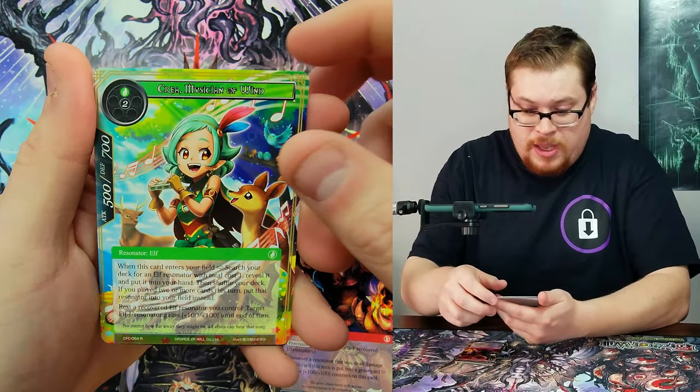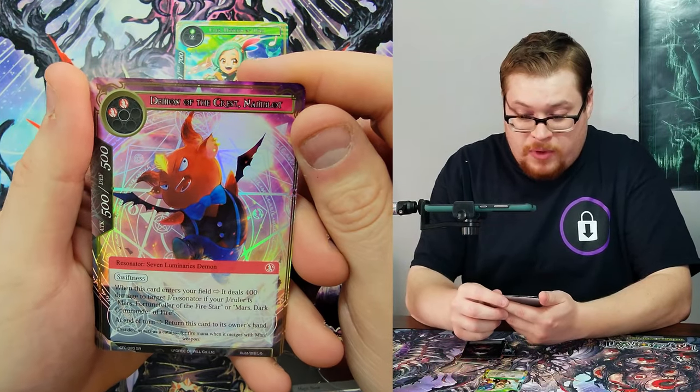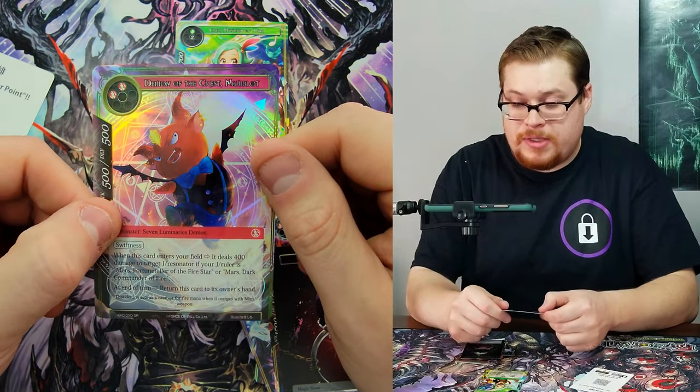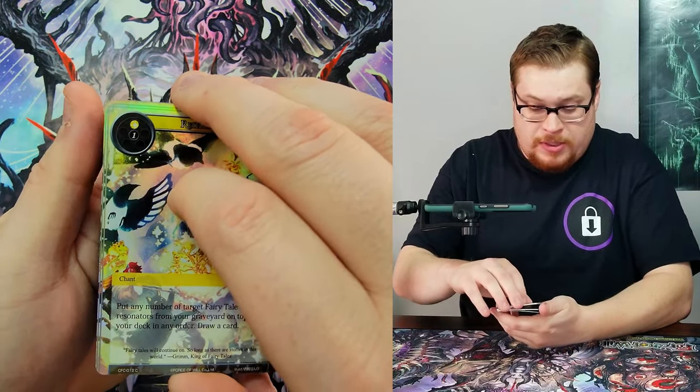We got Kriya, Darkness Magic Stone, and Demon of the Crest as our foil super rare. I'm just not a fan. Next pack — just commons, perfectly fine as long as we can get a good hit.